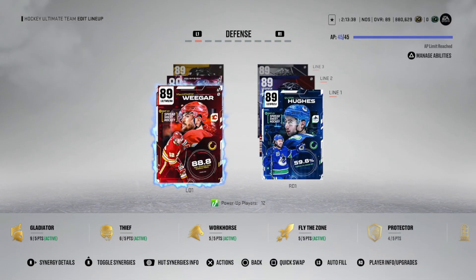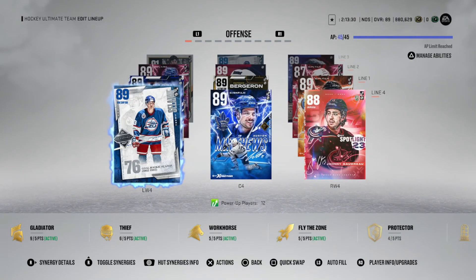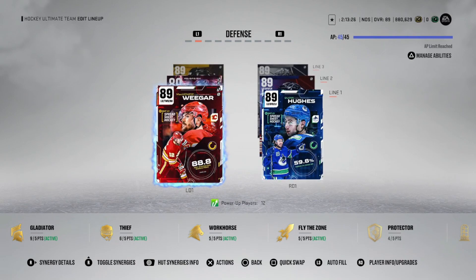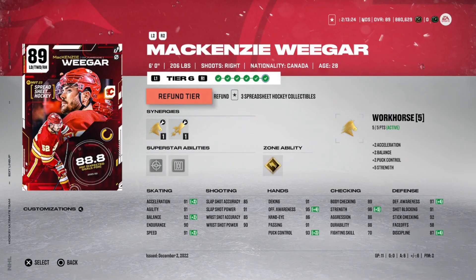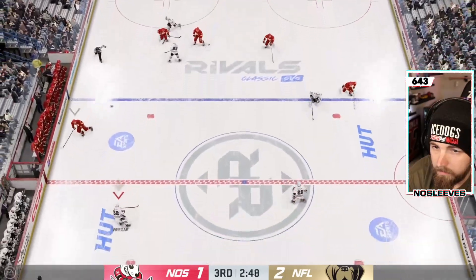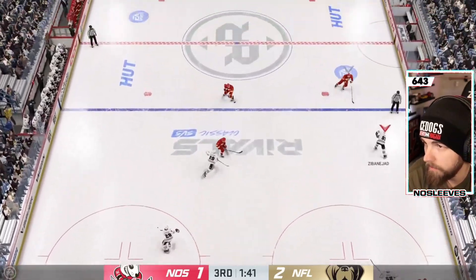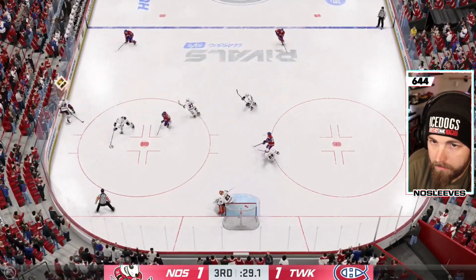While Bergeron was my best performer in testing, McKenzie Weeger is by far my favorite. You get the elite combo of Workhorse and Fly the Zone — 91 acceleration, 91 speed. It's the Gold Truculence that sets him apart. I was throwing people around — 6'3 Matthews? See you later. You have to be a little careful because taking runs at people with Truculence and high body checking can get a penalty, but shoulder to shoulder it's been very hard for anyone to knock you off the puck. Truculence is a pretty rare ability. It reminded me of the 90 Team Builder Adam Foote, which was one of my favorite cards of all time.